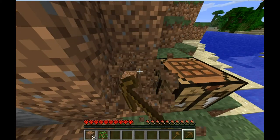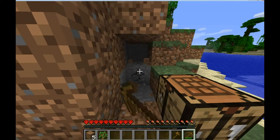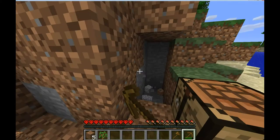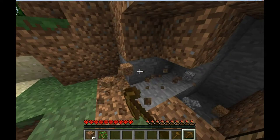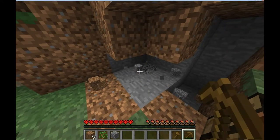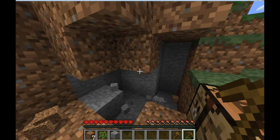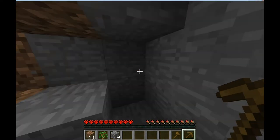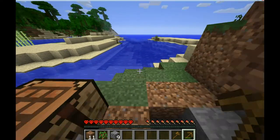Now we're going to start excavating around this to create the frame for our safe enclosure. Dirt digs really, really well — you could dig dirt with your hand if you wanted to, but it's more efficient with an axe. Once you see that gray stuff, that's stone. You need at least eight stone blocks in order to make a kiln, and you need a kiln in order to make charcoal.